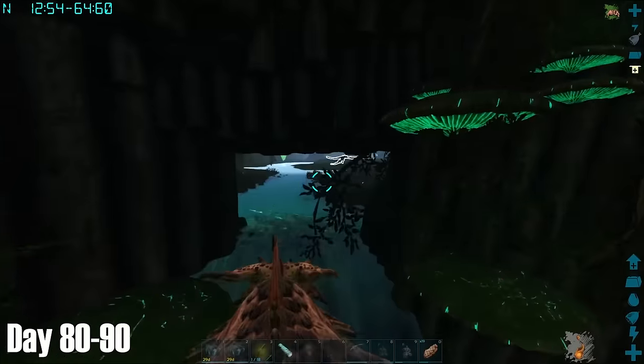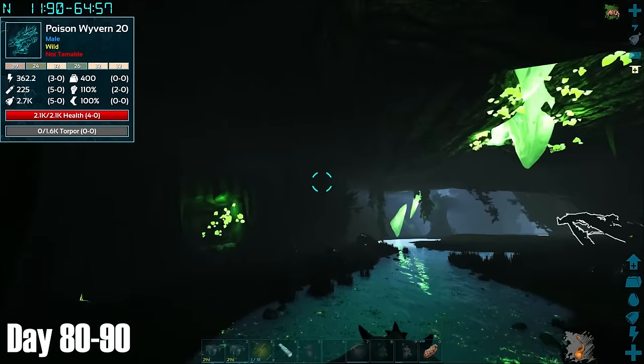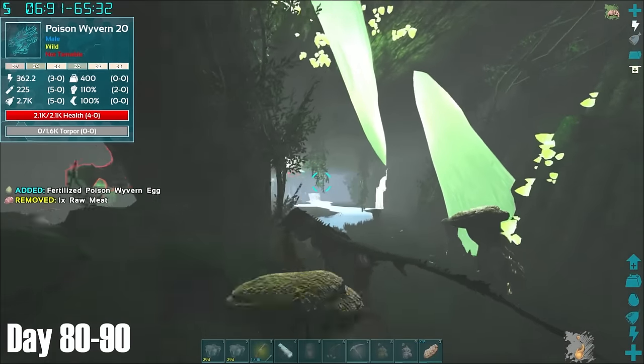One of the main attractions of Valaheim was the Poison Wyvern Trench. Similar to the Fire Wyvern Trench on Lava Island, these trenches were seemingly inhabited by only Poison Wyverns, and after looking around for a brief time I found this level 170 Poison Egg, which I decided to nab.